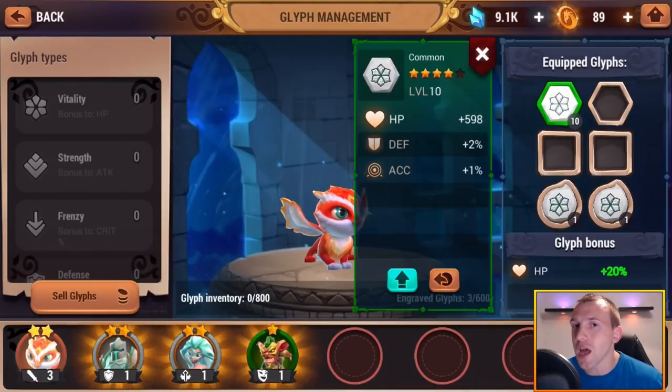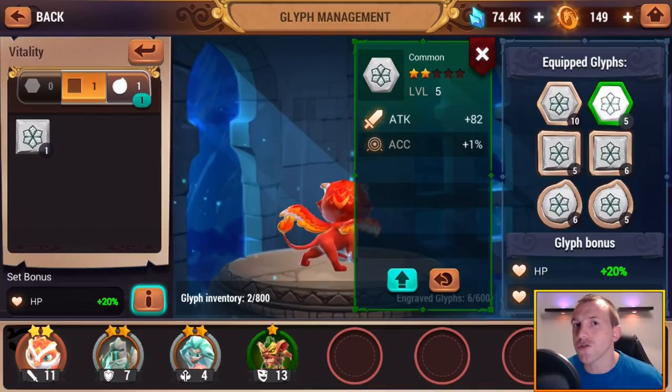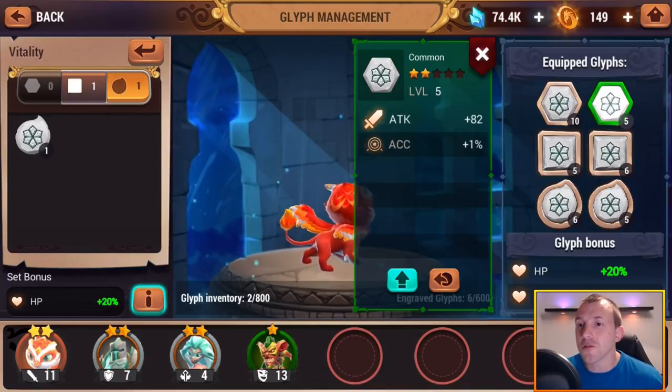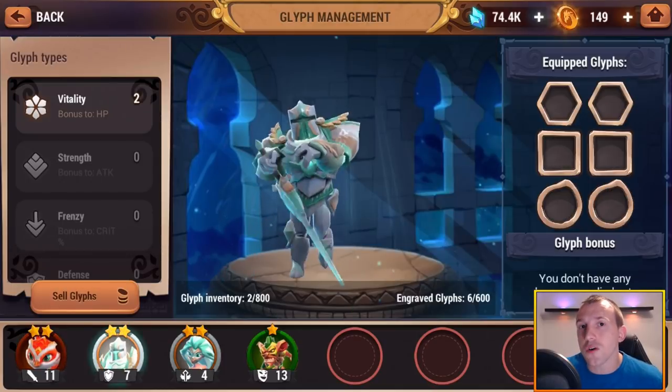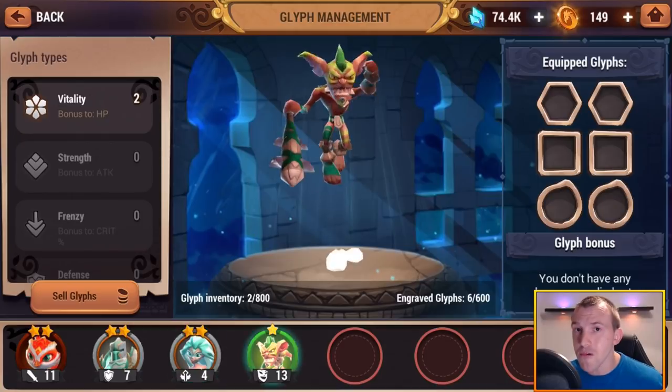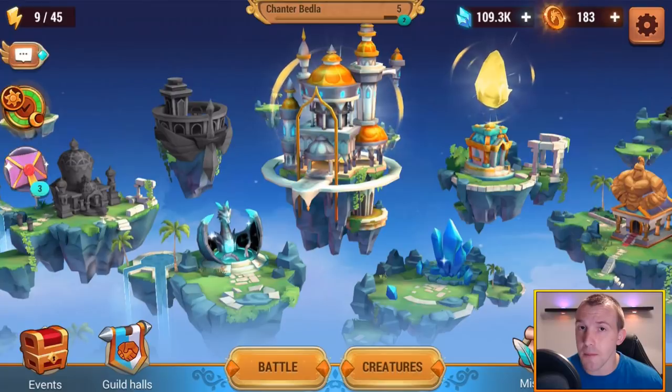I pushed one glyph to level 10 just to show you, however what you would want to do is manage your resources effectively. You'd probably want to push them separately up to say level 5, set yourself a target, get all your glyphs to that level, then press on from there — because higher upgrades are a lot more expensive for relatively the same gains.